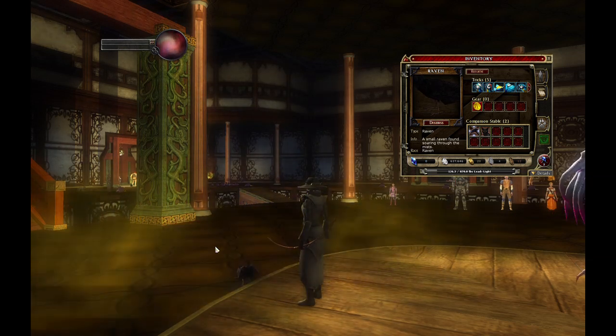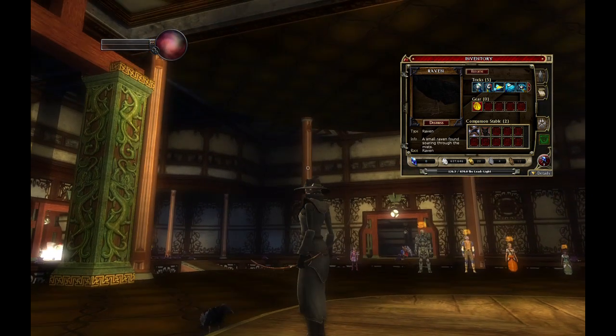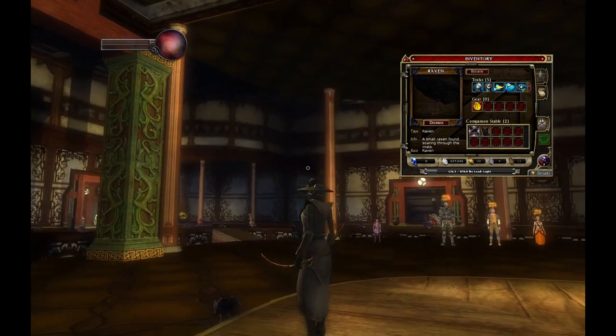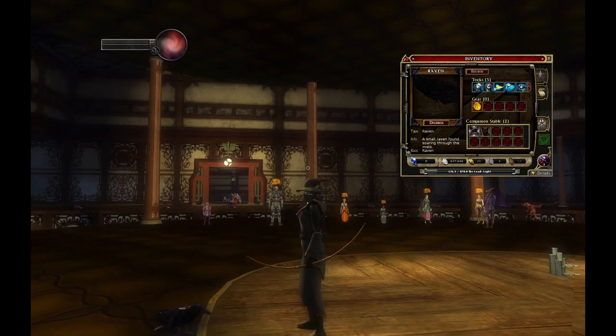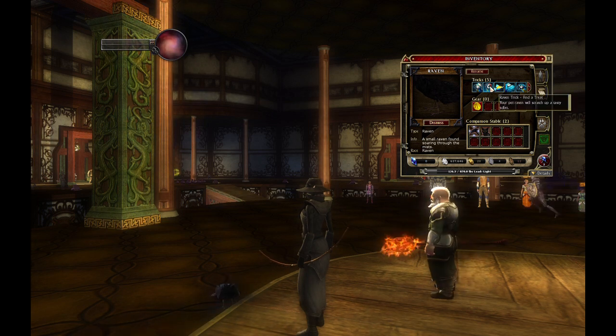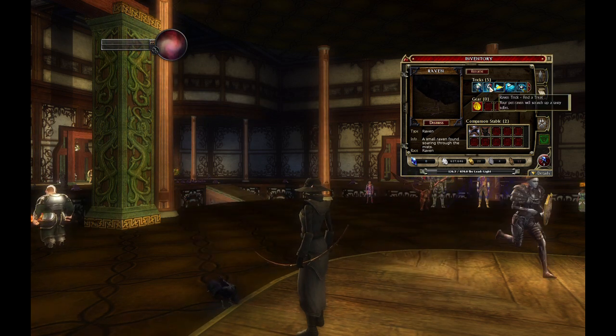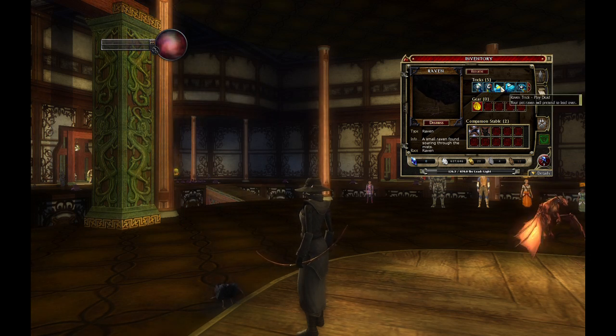And then we have our friend the raven, which of course makes sense for Ravenloft — what would Ravenloft be without a raven? There is a look at our raven. He too does tricks: he will hop around, he can find a treat on the ground, and of course he plays dead as well.